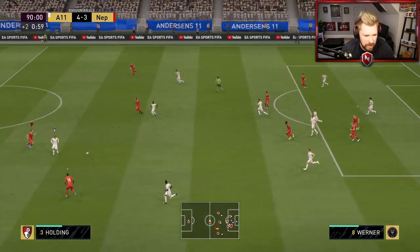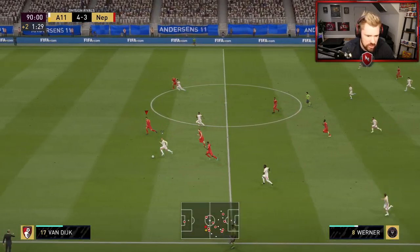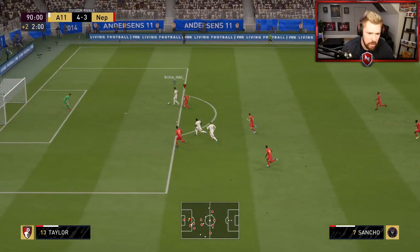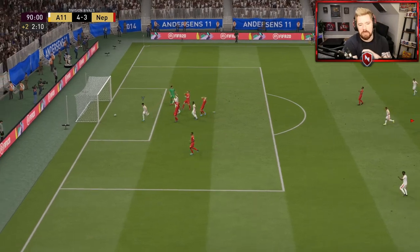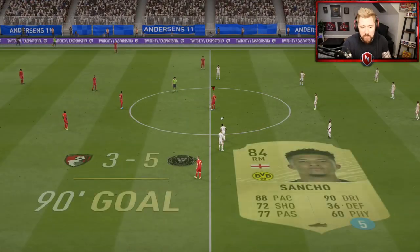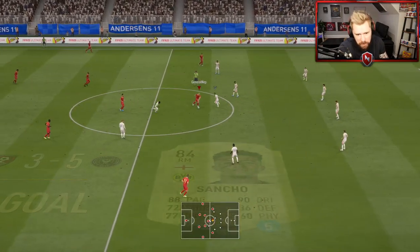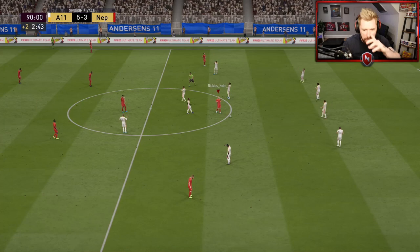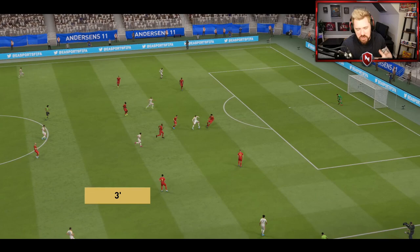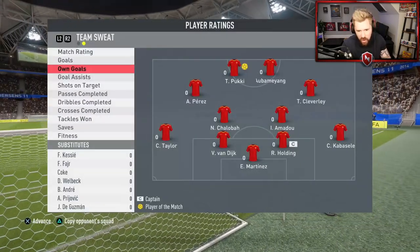That should have been it — that might be game over as well. Look, he's got those runners coming through again. That's it, it's just got too much pace for me. Having those players up front — that's sad. Fair play to him as well. His team was a little bit better than mine. I know I had Aubameyang, Van Dijk, and Pukki, but other than that my team was quite poor and he's definitely had a lot more game experience on FIFA than me. I'll pick that up as time goes by, but what was nice was that Pukki got a hat trick and Aubameyang got three assists.